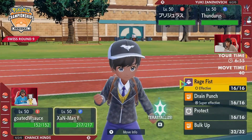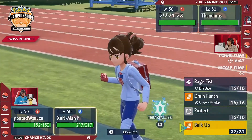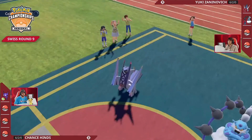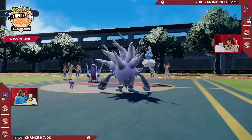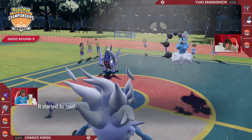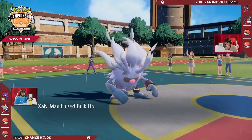This Sableye will be able to set up screens, promoting longevity here for Annihilape on Chance's side of the field. Sableye can set up a light screen to mitigate the damage coming in from Archaludon. You can imagine something like an Electro Shot or a Flash Cannon is coming this turn, but Bulk Up is not going to help with that. You probably still want to start getting the attack boost because you're not going to KO either of these Pokemon too quickly.